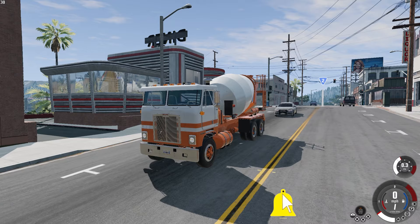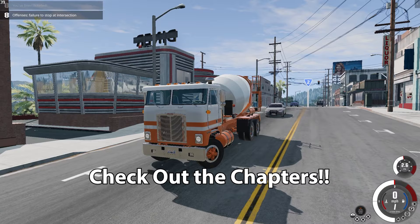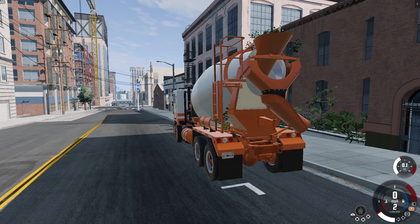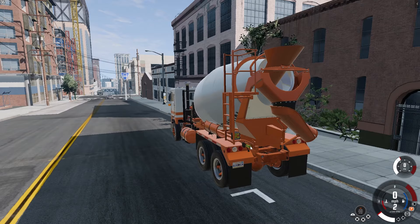I'm currently getting pulled over in the new cement truck. Let's pull over and check this thing out — failure to stop, yeah I agree with that. Let me park over here in the shade. Looking at the new cement truck, it actually looks pretty nice. You can see where they just added on to the existing frame, just like in real life — they don't have to completely redesign the truck, they just add the upfit to it.